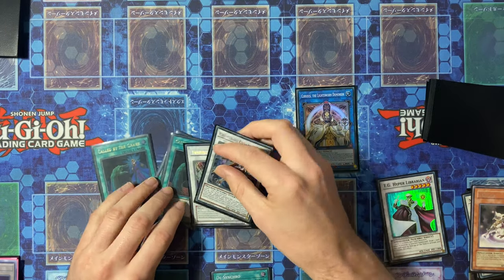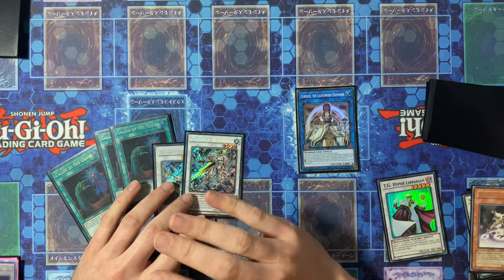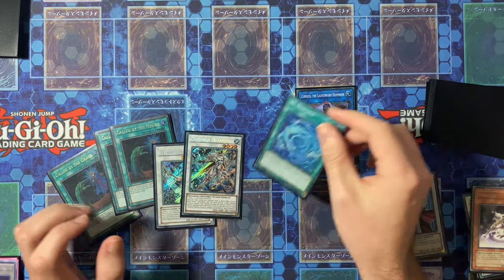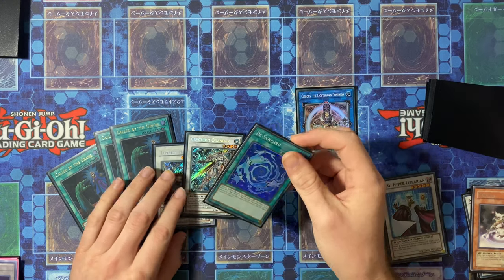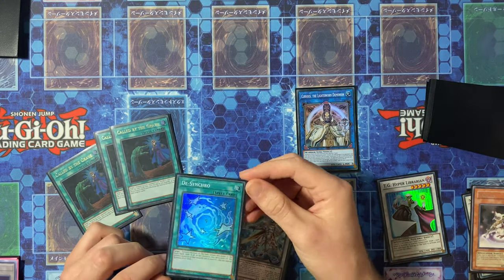So yeah, that was the combo tutorial for the FTK. It's pretty standard — it's literally just summon Ferret under Sayuja and you can do this. Hopefully it's not too degenerate for anyone wanting to make this better, as I haven't updated this list in a little while.